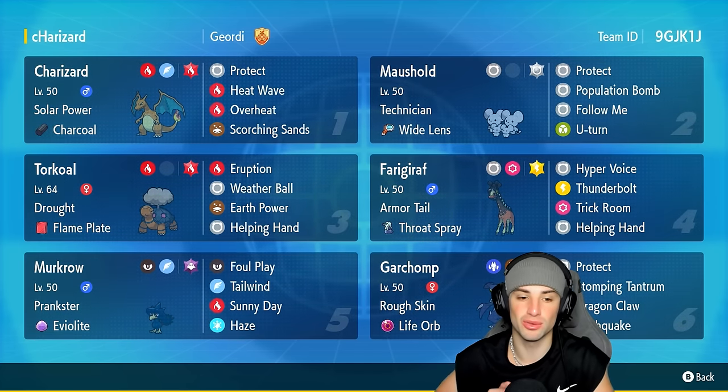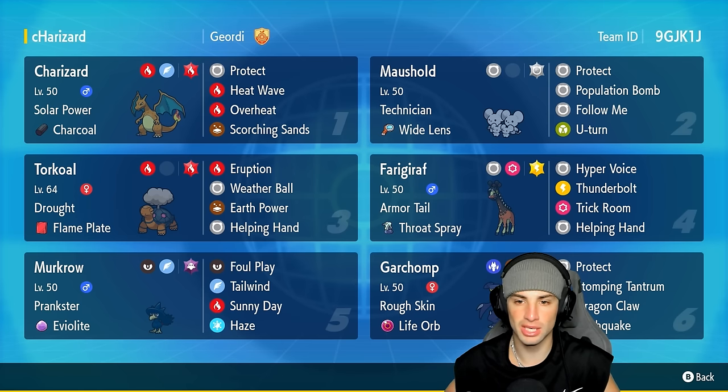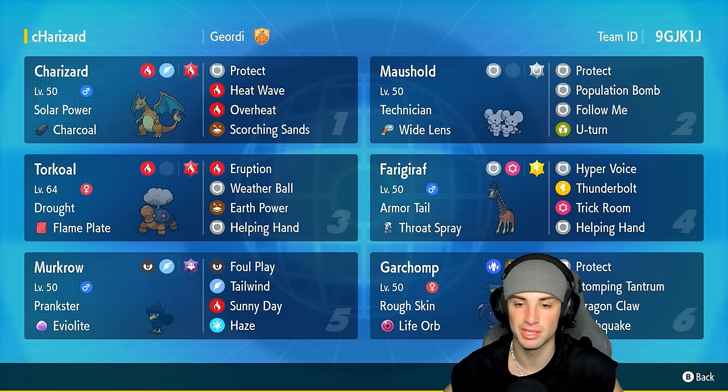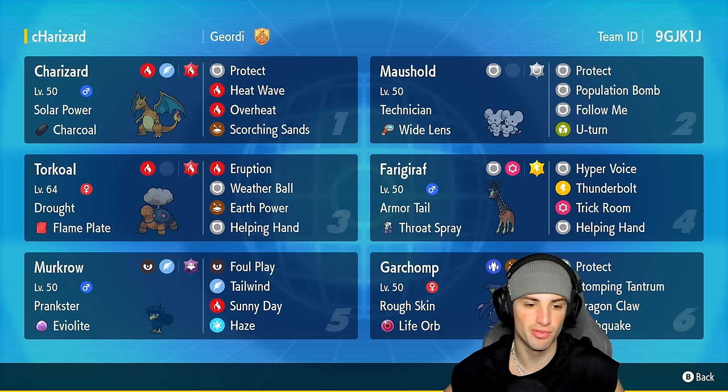The other four Pokemon on today's team are Maushold, Farigiraf, Talonflame, and Murkrow. Maushold is going to be more of a physical attacker with Population Bomb, a big STAB move, but it can also work as a support with Follow Me, U-Turn for pivoting, and Protect. Farigiraf and Murkrow are support Pokemon — Farigiraf for setting or canceling Trick Room, Murkrow for weather and speed control. Talonflame pairs with Charizard perfectly by setting weather.